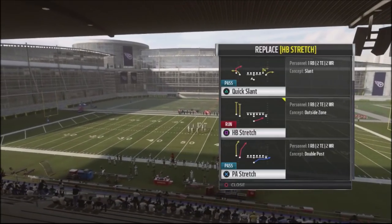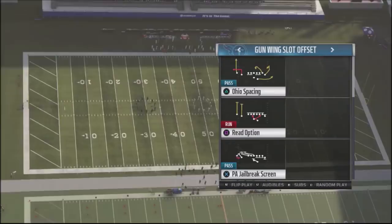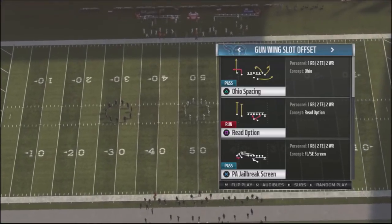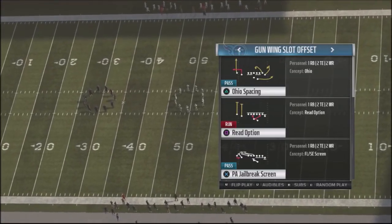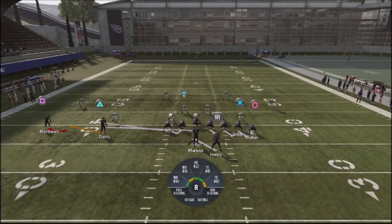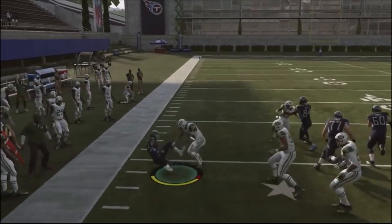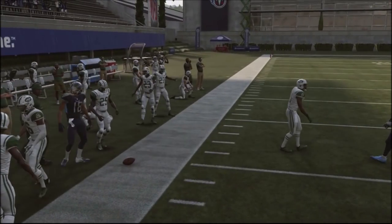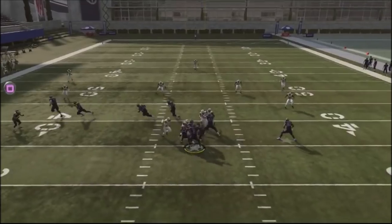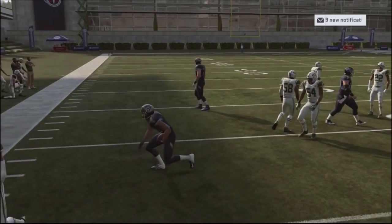The inside zone is one of the plays out of the gun wing slot offset I've shown you previously on this channel. Out of the huddle, we're going to come out with the play action jailbreak screen. This is not a play I'm going to use a lot, but it gives flexibility within this two-formation scheme. The play action jailbreak is good against zone coverages — cover four zone and similar — where you can see a single high safety and get that good blocking to attack your opponent off to the far-hand side.